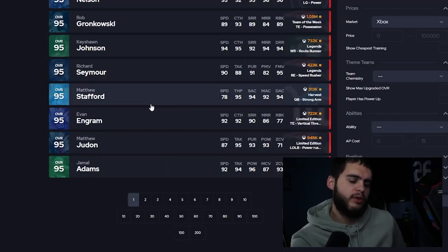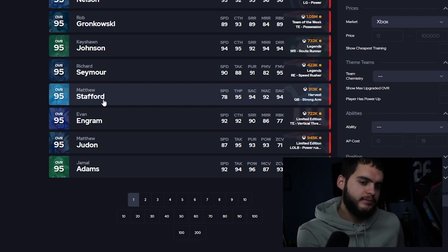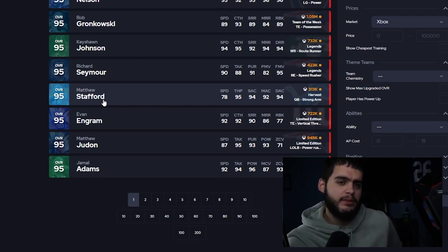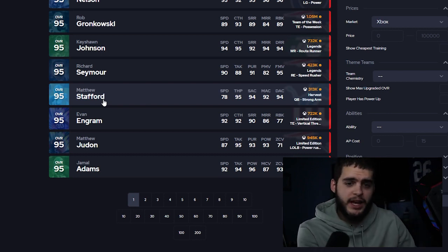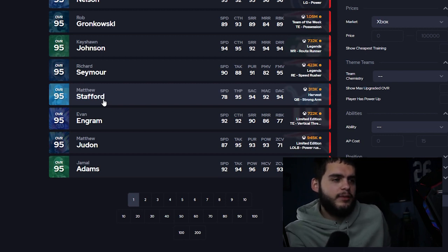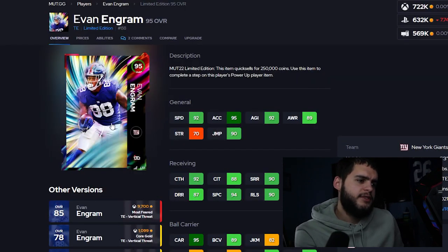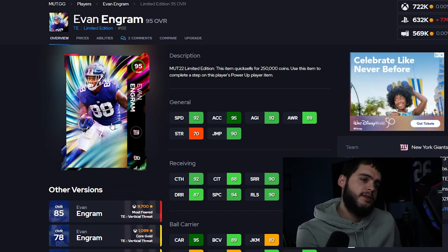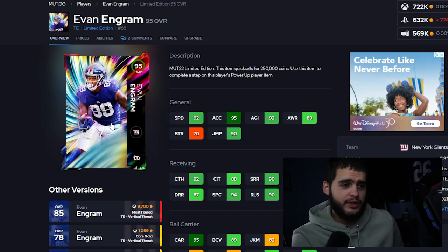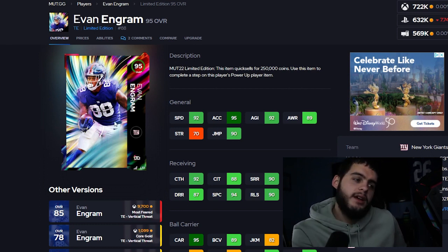Team skimming means going through your team and figuring out what cards are borderline phased out — or getting ahead of the curve on top-tier cards. A lot of people don't play between promos. If you know you're not going to play the next week and a half, just sell some players now. Evan Ingram — 92 speed tight end, 240 pounds, 6-foot-3, at 722K — is good, but we might get a 92 speed Jerry Rice or some crazy tight end soon.